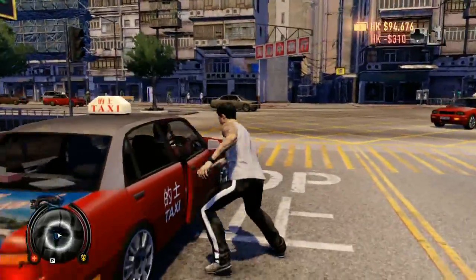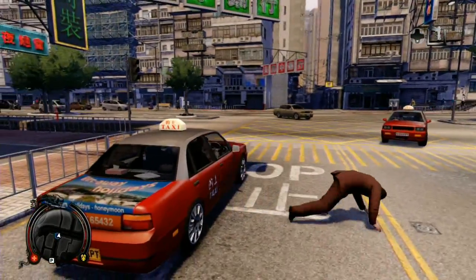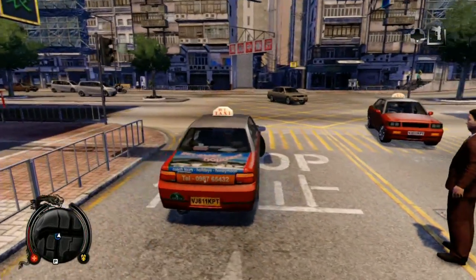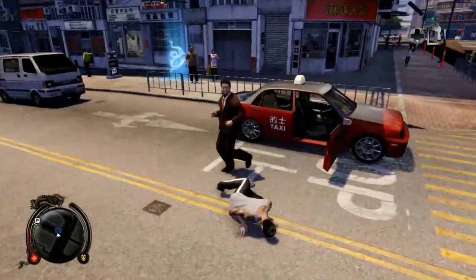The one thing you don't want to do is walk up to the cab and hold Y, otherwise you're just going to hijack the taxi cab — and these cab drivers, they don't like that.